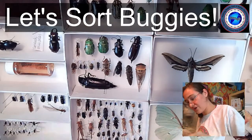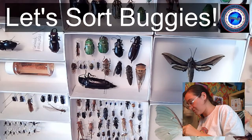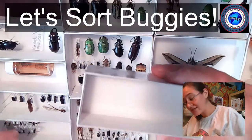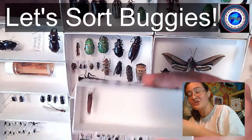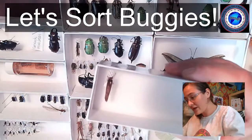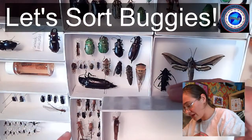We have a number of caddisflies — Trichoptera — so I think we can sort caddisflies into this tray. I was collecting them as adults. A lot of times they will come to black lights. They hold their wings like a tent over their body, and when they are immatures, caddisflies are really fun because they spend all of their time underwater.